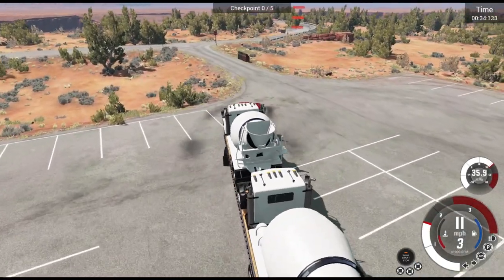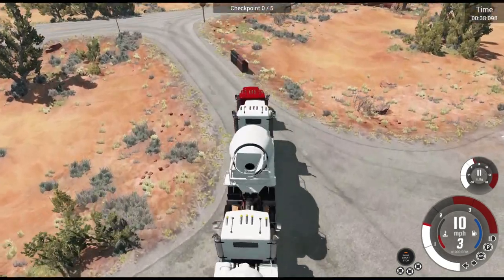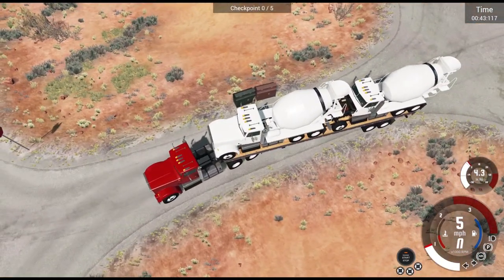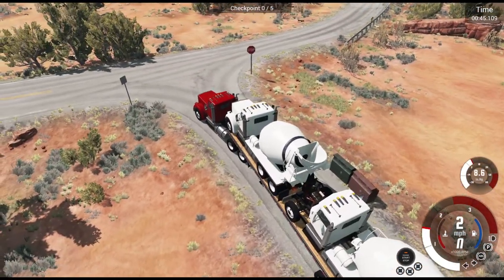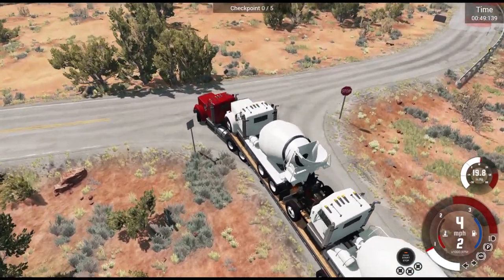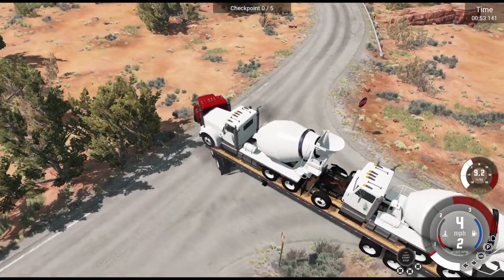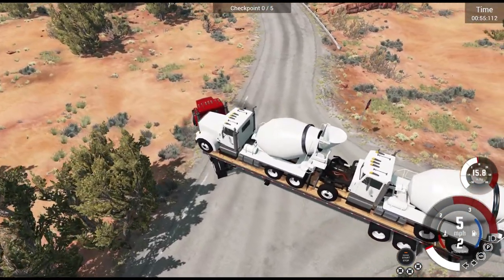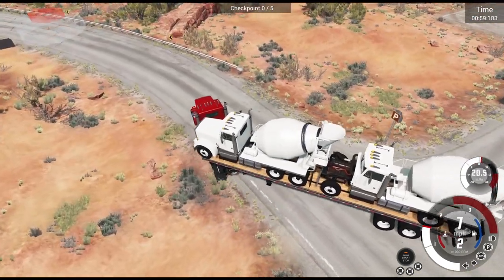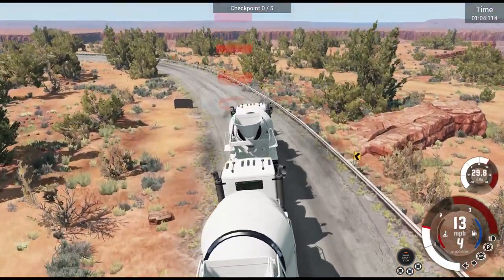Everything seems good so far. This is good. Oh, this is actually a lot more challenging than I thought. This is a very long trailer. This is a very sharp corner — hang on. Maybe if I go around this way and then pivot. Oh no! We're going slightly off-road! But we didn't scrape anything. Easy, easy. I am the best driver ever.